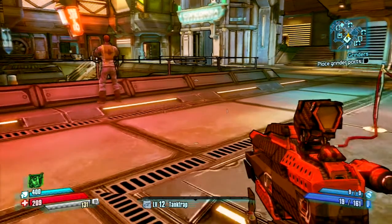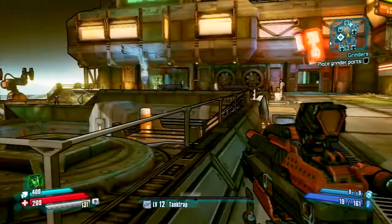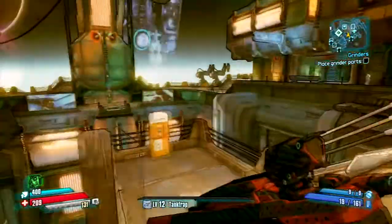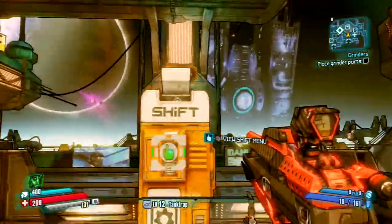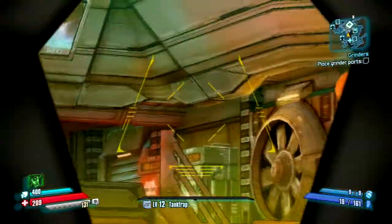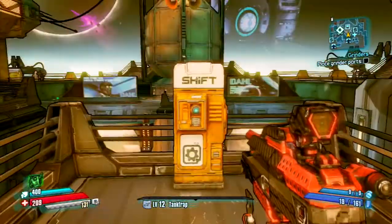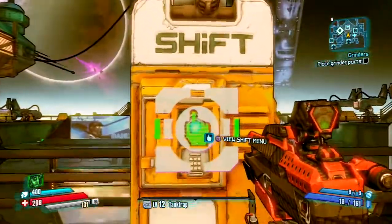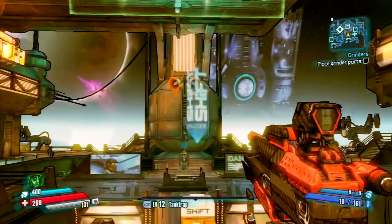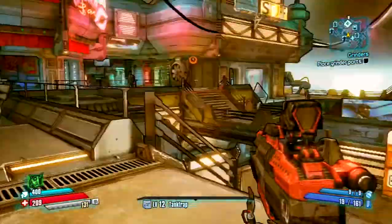Hey guys, it's Jordan, and in this video I'm going to be discussing the new Shift Code machine in Borderlands Pre-Sequel. It looks like a juggernaut machine from Call of Duty Black Ops 2 Zombies, but it's pretty much like the other vending machines — like the gun machine and the ammo machine. It's just a machine in Concordia near the box for the keys to get the loot from.